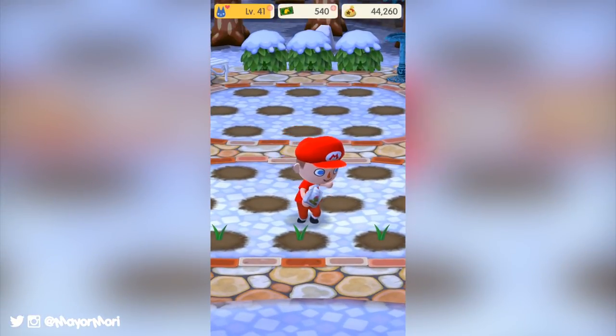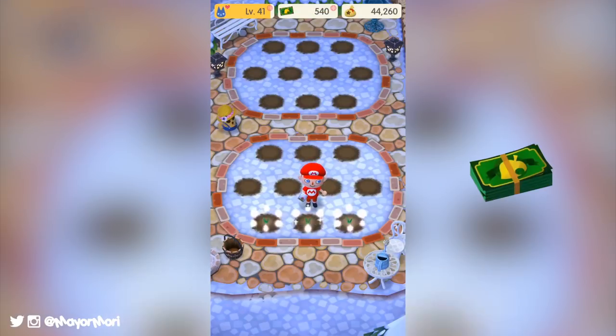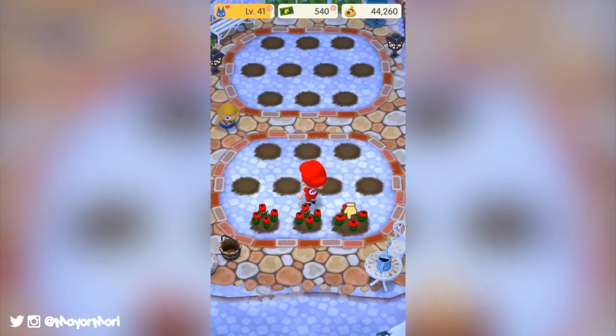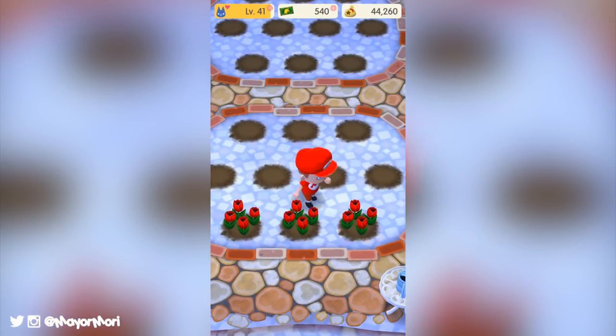Which is really cool, however I do suggest saving these flower foods for now just in case. The alternative is of course leaf tickets — you can pay Lloyd one whole leaf ticket to speed up the process by one hour. So if you're on your lunch break and you want to farm your flowers early, leaf tickets will come in very handy every now and then.